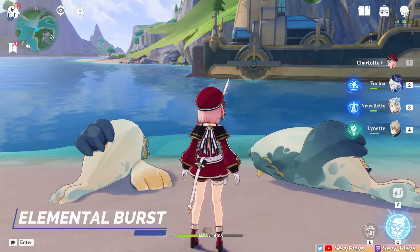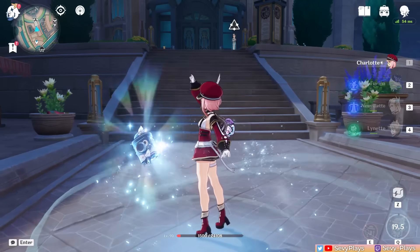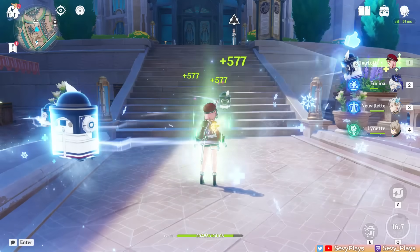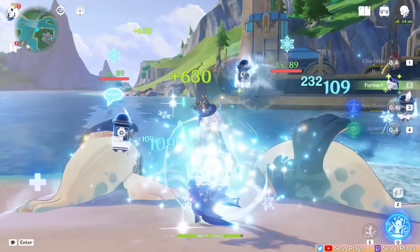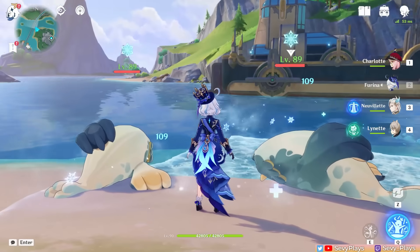Charlotte's burst contains her healing utility. Casting it first deals an instance of cryo damage and heals your entire party for a large amount of HP, then creates a 4-second field that deals cryo damage and heals the active character over time. Her healing scales on her attack stats, so getting attack stats serves the double purpose of boosting both her healing and damage, and she can take advantage of external attack buffs.